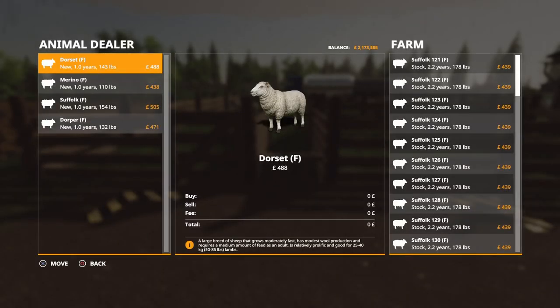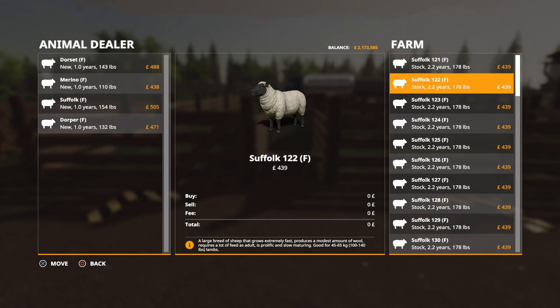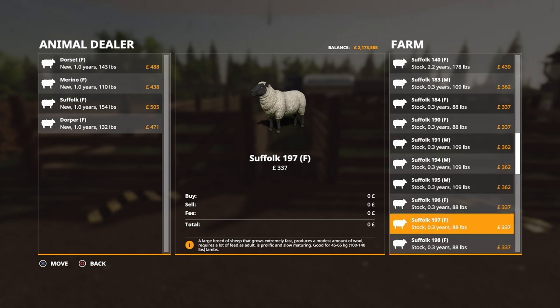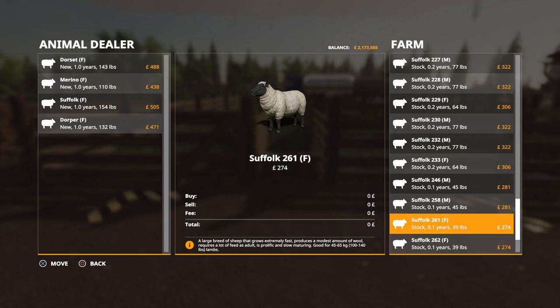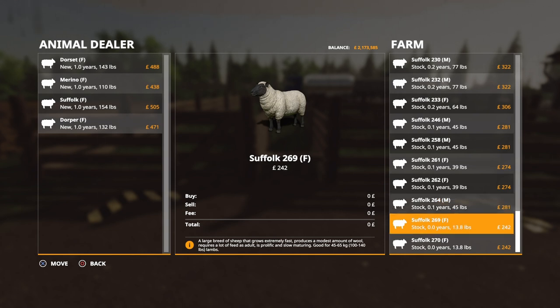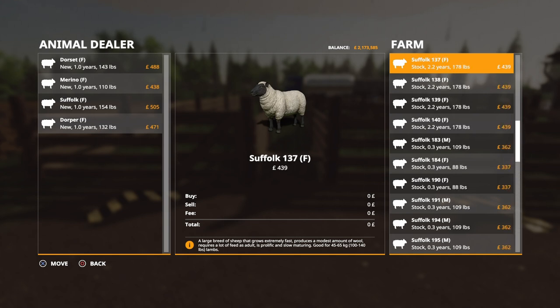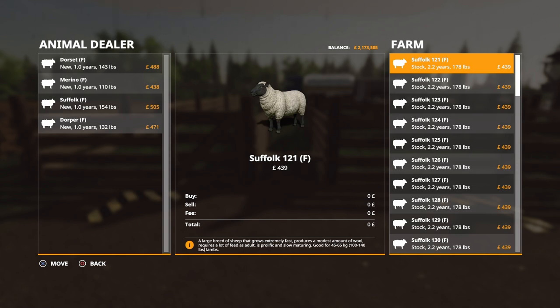Looking at the Suffolk pen with 28 sheep - we can see all our new offspring listed along with the originals. The Suffolk we started at 481 pounds each and now to buy them they're 505 pounds because it's peak price time. We can sell our older ones at 439 pounds at 2.2 years. Scrolling down to the offspring, we can sell those for 337 to 362 pounds. Price goes up as they get older. There is also a price difference between male and female - one male at 281 pounds versus 242 for a female.